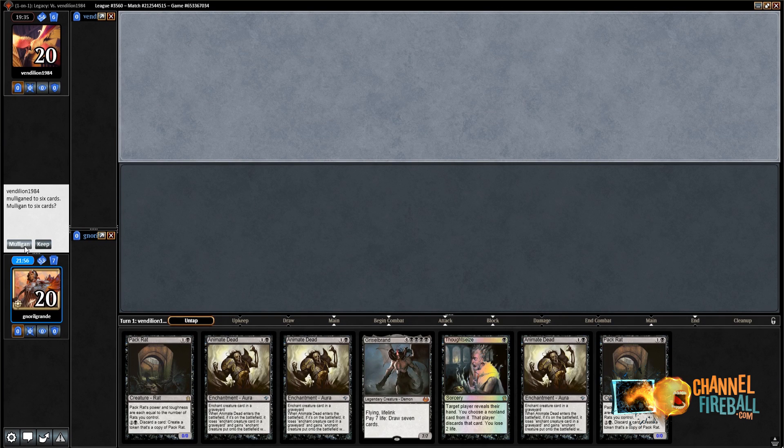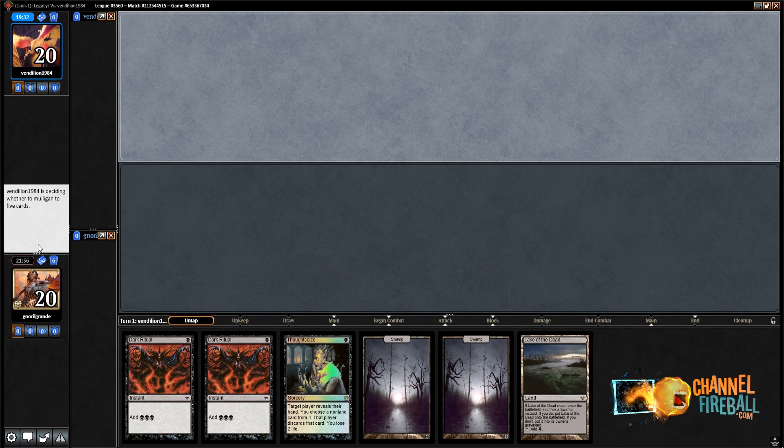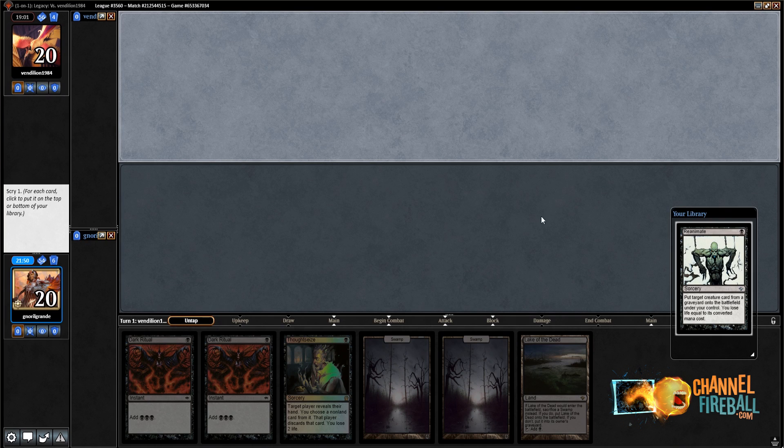Game number three. This hand is not exceptional but we can go turn two Grave Titan with two Dark Rituals. I'm going to keep of course — I'm on six. We got a Thoughtseize. Opponent is on five meanwhile. That happens a lot — whenever you play a very fast combo deck your opponent just digs for interaction and just dies. Like do you remember when we played Monolith Dredge? A couple of our opponents just mulliganed and died. So it's real for sure.